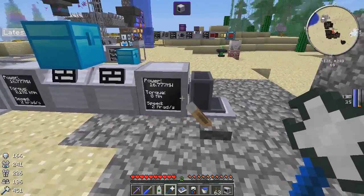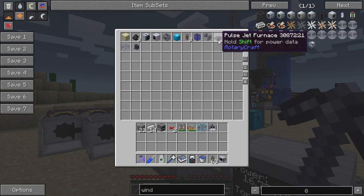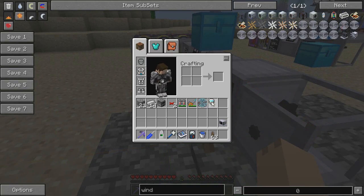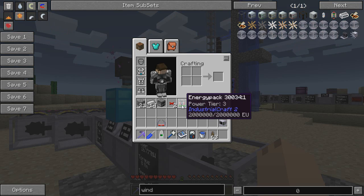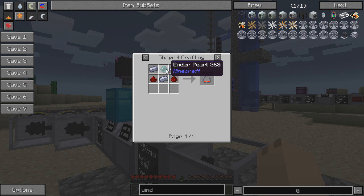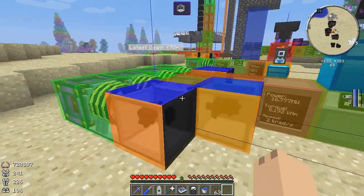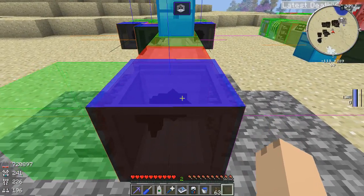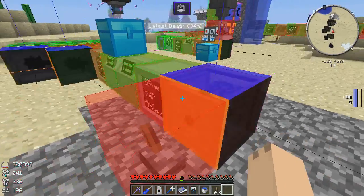Now that we know how to use the coil winder, what can we do with it? With all these systems I'm getting really tired of trying to figure out where the inputs, outputs, and exports are — I need a way to see it constantly. Well, thankfully Rika has given us IO goggles. These things are pretty cool — ender pearl, some steel, and some redstone drop on our heads. Now we can see the inputs and outputs for every machine on the network. Our input is on the wrong side, so we need to swap these.